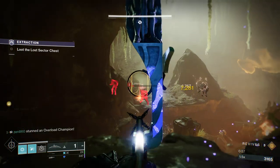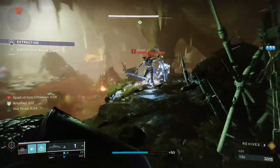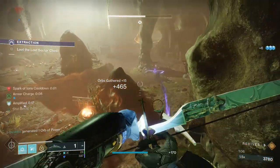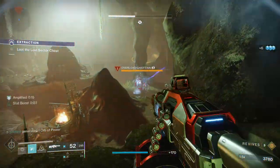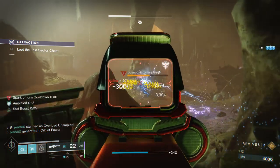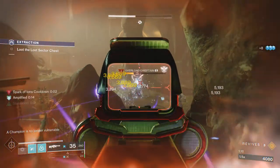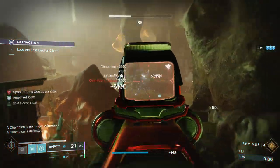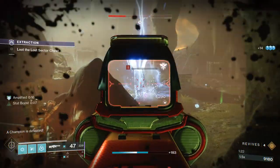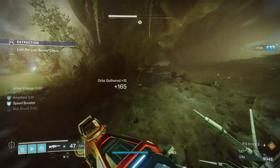As you can see, our build does actually cause Jolt, which does stun Overload Champions - which is fantastic. We are almost done with the ads; I believe there's just a couple more left. But at this point we're going to start focusing down the Overload Champion. Due to the Arc surge, our Machine Gun is leaving the boss at half HP after just half a clip from the mag, and then we were able to finish him up after we threw another grenade.